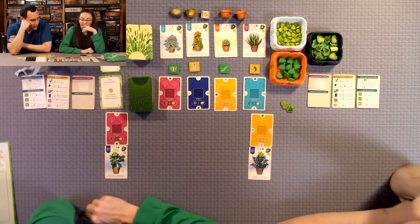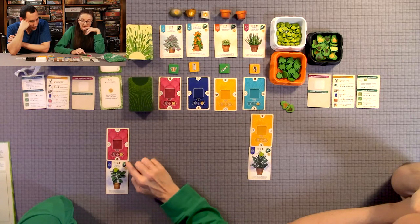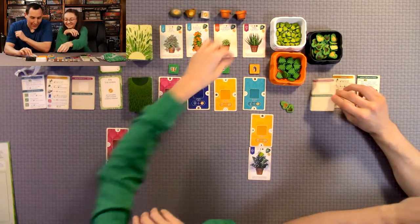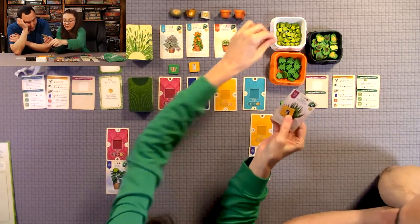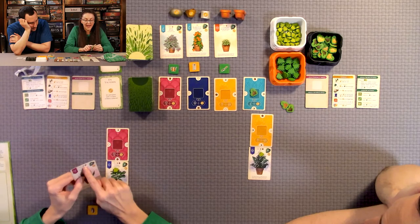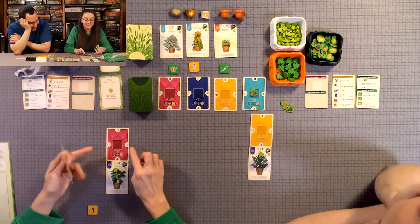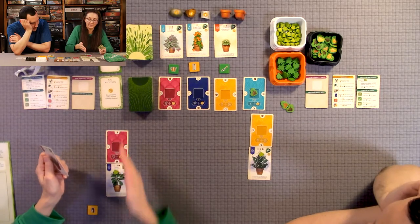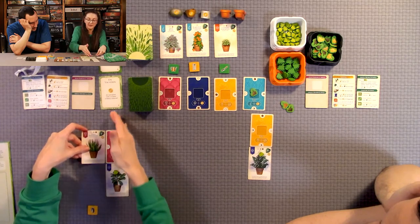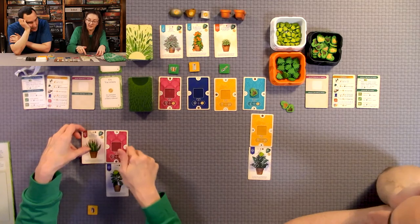Now starting the actual game — my starting plant likes pink lighting. There's a pink room out there, so I'm going to go for this pink plant since my room is pink. I put a thumbs up on the one I didn't take. This plant likes bright, half light, or dark lighting. The dark corner is already taken, so I need to decide placement carefully. I'm going to put it here because that gives me a variety of lighting options remaining.